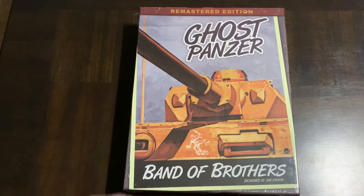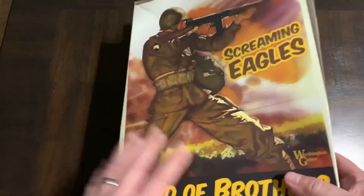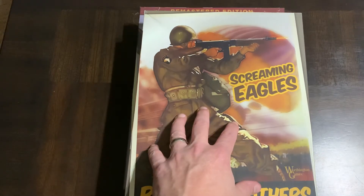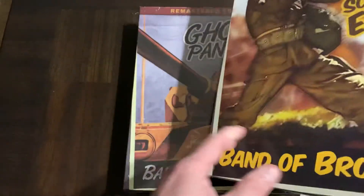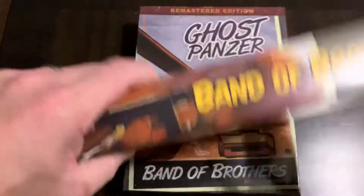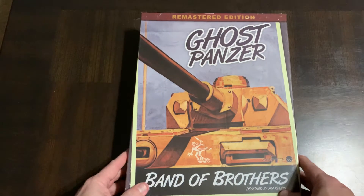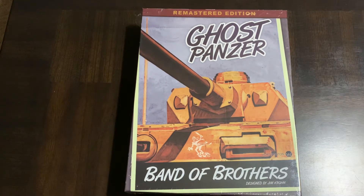This is the remastered edition. The original version came in a box similar to Screaming Eagles. That original version follows the U.S. versus the Germans from D-Day to the Battle of the Bulge, with scenarios involving the 101st Airborne. This remastered version has changed some of the mechanics a little bit to streamline it even more, even though this is already a relatively quick, fast-playing, small-unit tactical game.